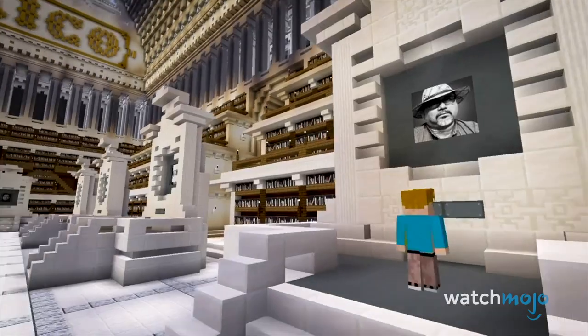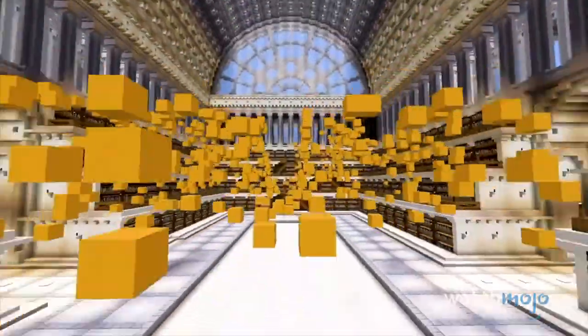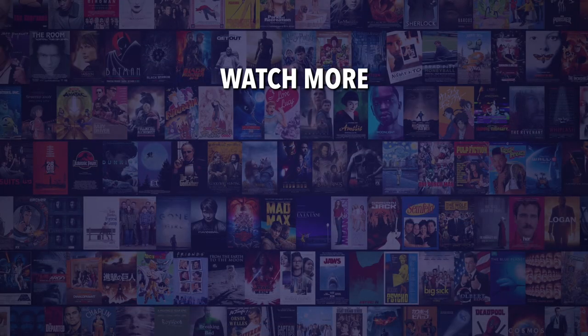We use this style to design a building that represents the freedom of knowledge, and the power that the truth has over oppressive government authorities and regimes. In the mood for more awesome gaming content? Be sure to check out this video here on MojoPlays. And don't forget to subscribe and ring the bell to be notified about our latest videos.